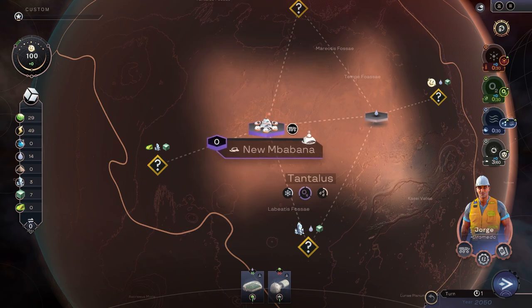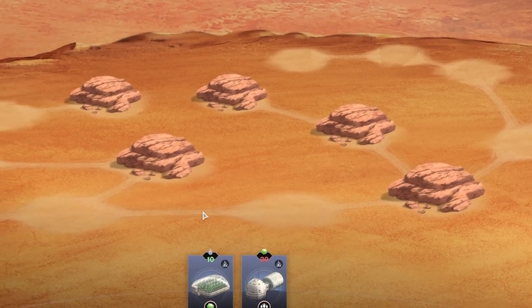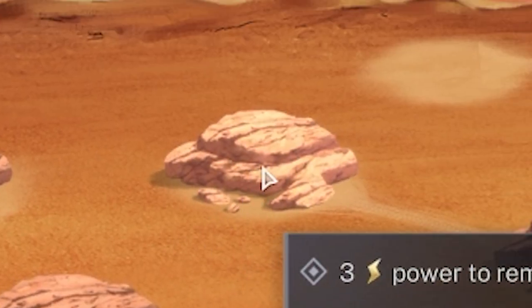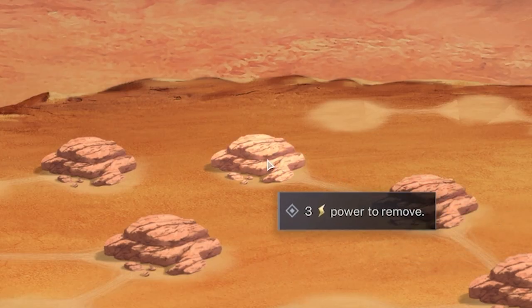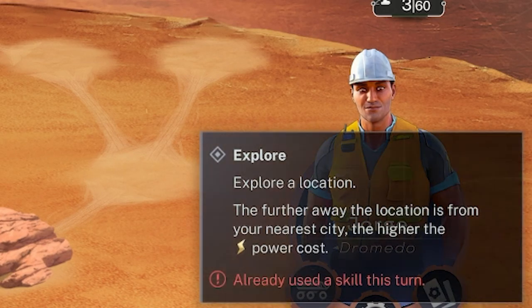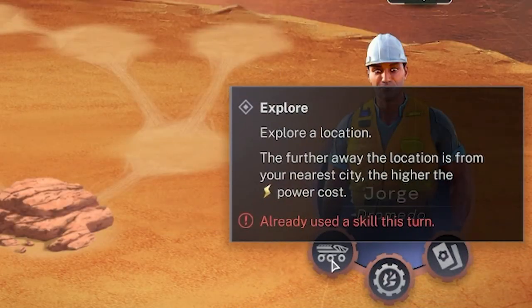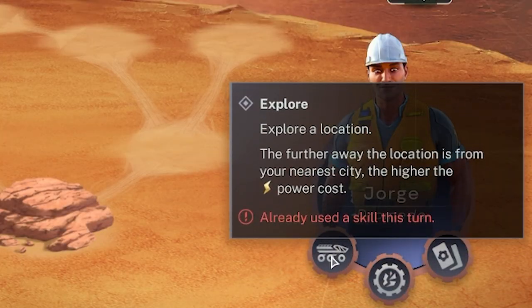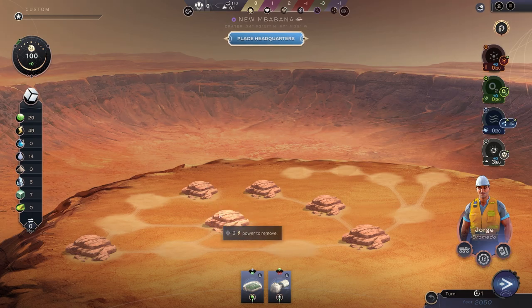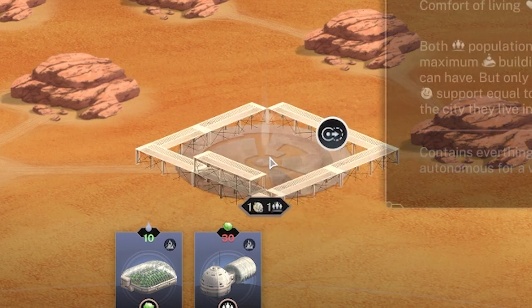We've just unlocked a load of resources. We can now click on our city and you can see there are all these little building blobs. Some of them are covered in rocks - hovering over them you can see it costs three power to remove each one to give us a building spot. However, our leader Jorge has that special ability to destroy two rocks for free this turn, but you can only use one of his abilities per round. So for now I'm just going to place our headquarters in the middle there.